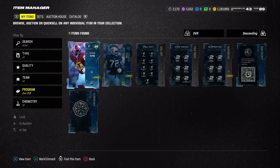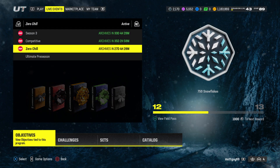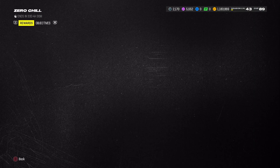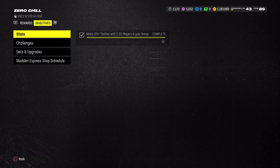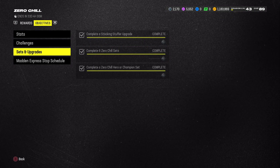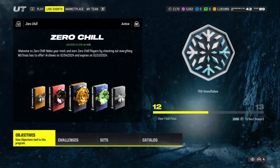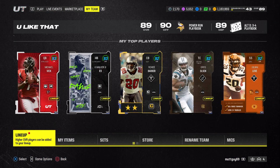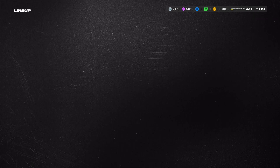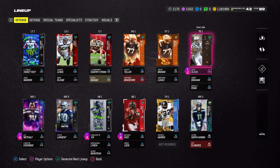The second part is getting the stats done. The way you're going to go in and get the stats done - make sure you come to the objective. Make sure you have at least two or three - I would say have three players that are zero chill in your lineup. Around the time that I did it, I had Jalen Hurts, Donald Penn, and Payne.